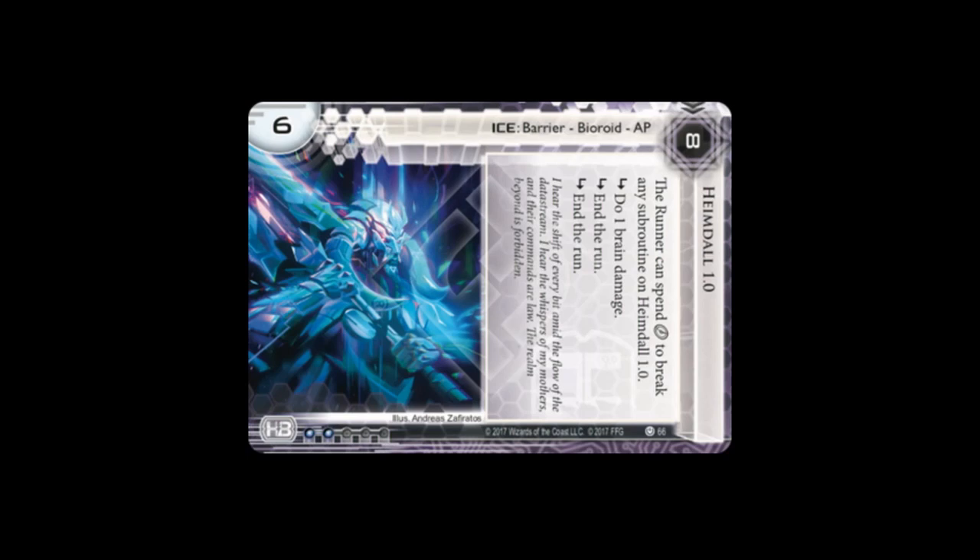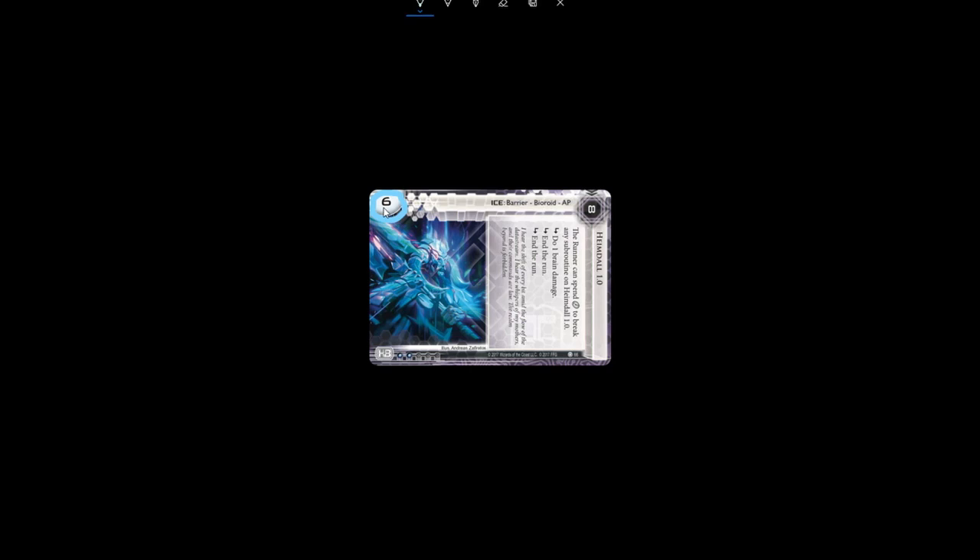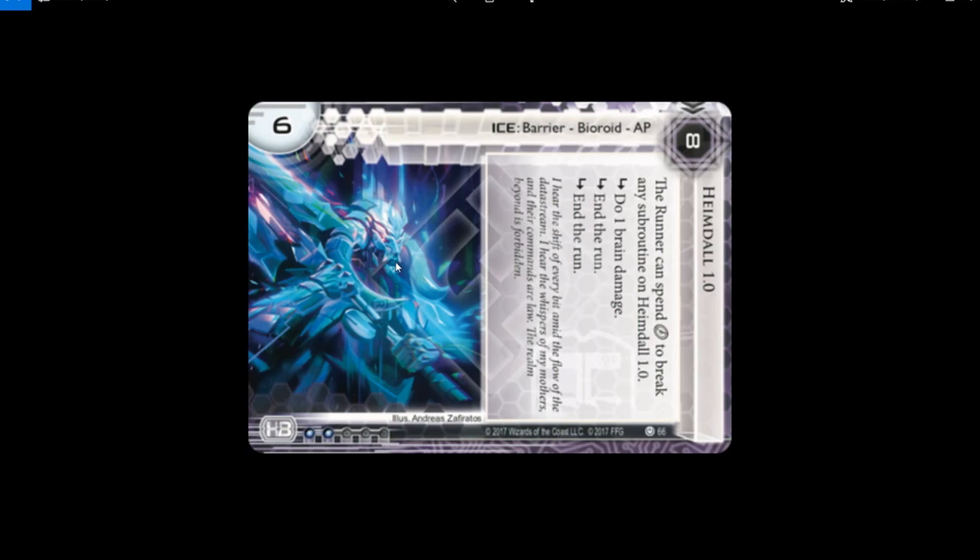Now if you don't play the game you have no clue — this is a big ice. The strength of the ice is six, and that's a fairly big ice. So let's see if the art reflects this. Is he a big guy? Sure, he's mean looking, he has a nice big sword, there's a lot of flashy bits. It's good, I like it.